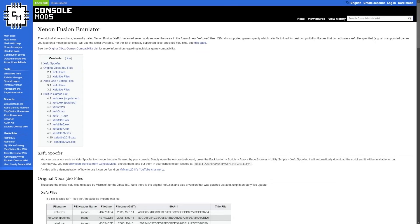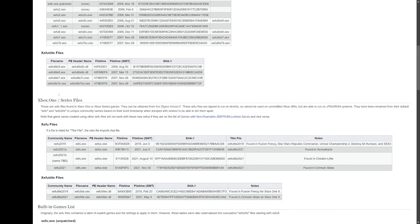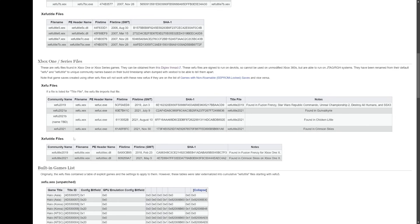With the recent progress over on the Xbox One and Xbox Series side, we've actually been able to get some updated emulator files on here. There are additional ones from 2019 and even 2021, dumped from newer games such as Fusion Frenzy, Star Wars Republic Commando, Unreal Championship 2, Destroy All Humans, SSX3, Chicken Little, Crimson Skies, and others. These emulators are from the Xbox One and Xbox Series backwards compatibility program, but they actually work on the Xbox 360.